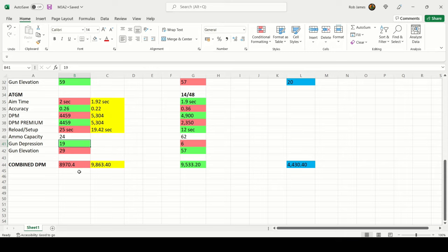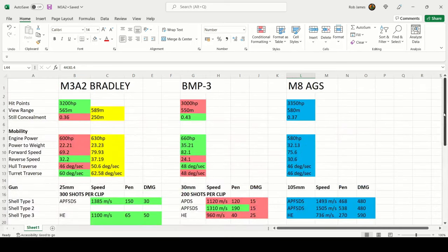Using the multiple weapon system combining both weapons: the Bradley achieves a combined DPM of 8970.4, versus 9533.2 on the BMP3. While the BMP3 is better, 8970.4 DPM is absolutely crazy compared to a single-fire gun like the M8 AGS at 4430.4 — more than twice the DPM. That's why tanks with the multiple weapon system are so effective.